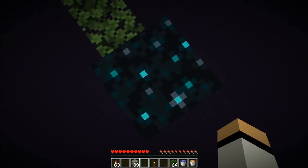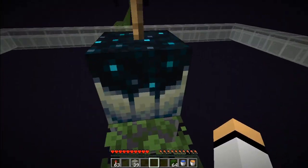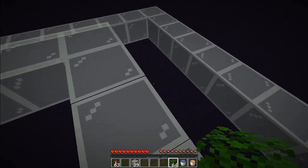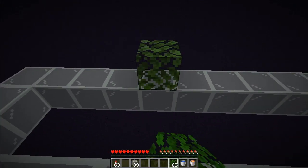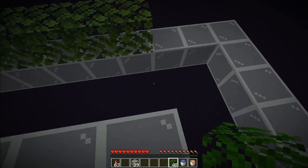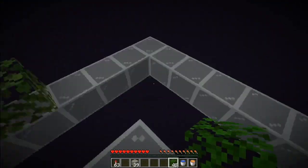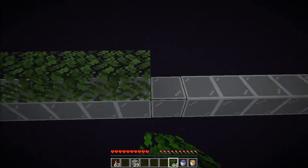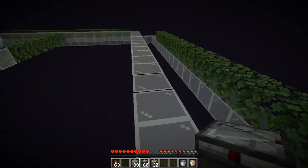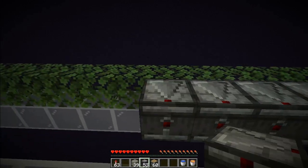Now exactly on the center of the square, go seven temporary blocks over and place a glass block at the exact center — this is where your skulk catalyst will go. Place a torch here temporarily so nothing spawns. This part is easier if you use temporary blocks, so place 15 temporary blocks in the lower layer of glass on all sides, leaving one off on each side.